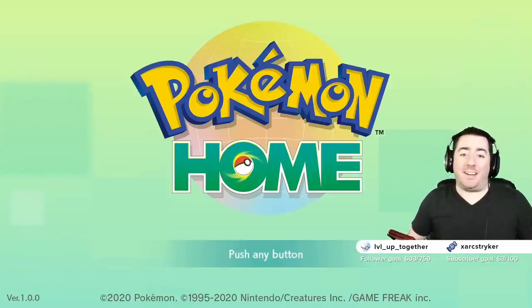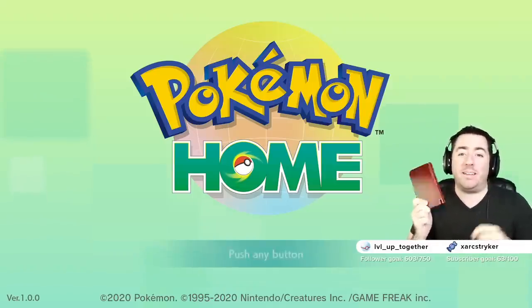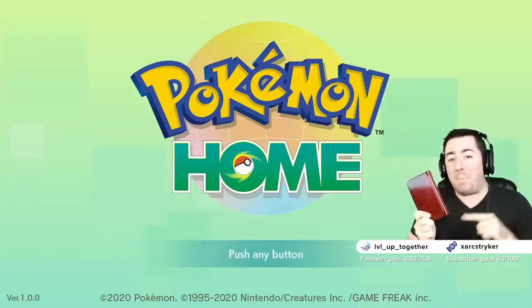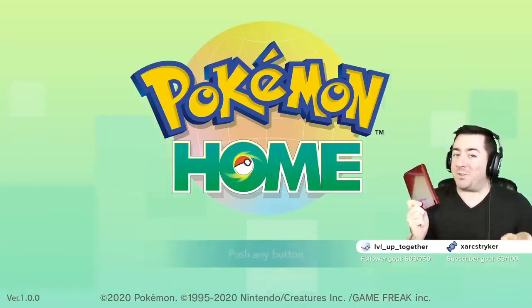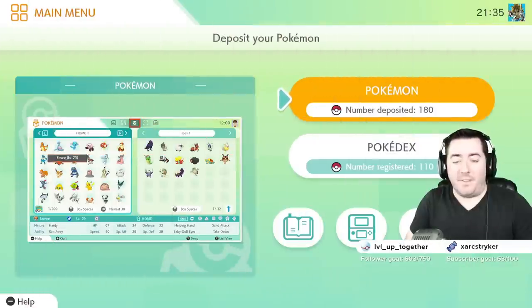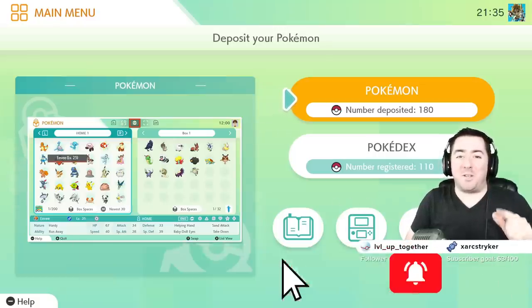Pokemon Home is finally here, but if you're like me you've got tons and tons of generations of Pokemon saved in different 3DS games. You've uploaded them all to Pokemon Bank — now how do we get them from Pokemon Bank into Pokemon Home so we can use at least some of them in Sword and Shield? If this is your first time joining us, do hit that like and subscribe button and ring that bell so you never miss a video.